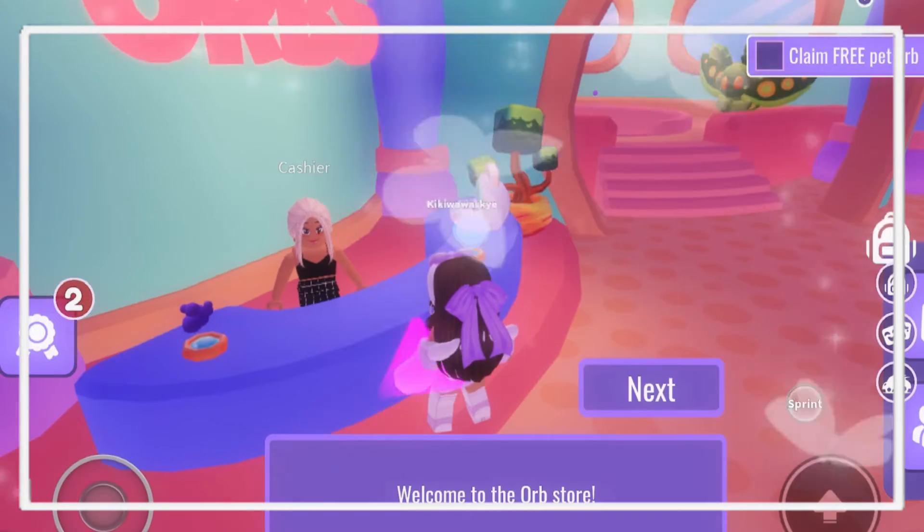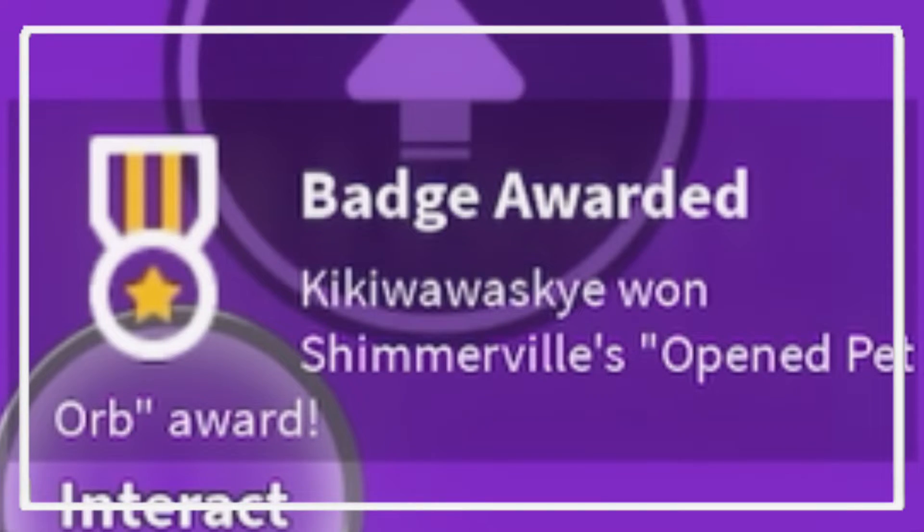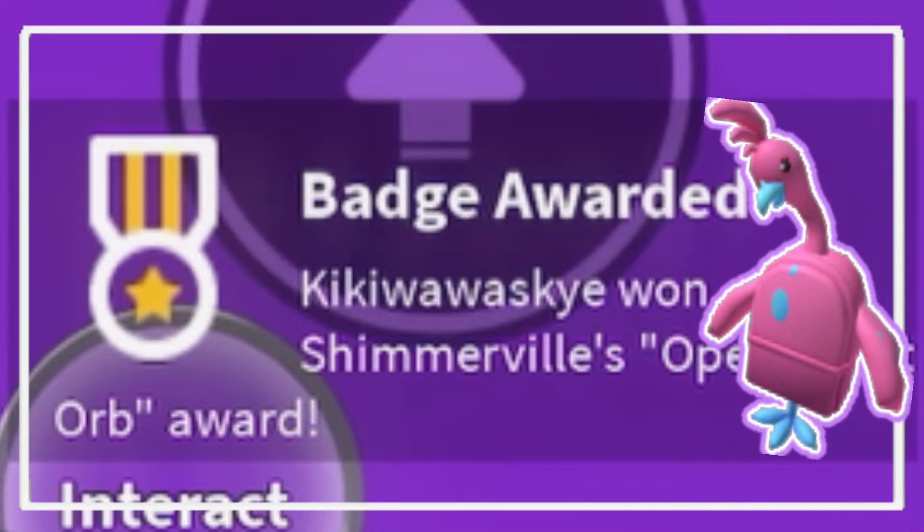Once you're in the pet orb shop, click Buy, click Mossy Pet Orb, click Clam, and then you will get a badge — and that means the item should be in your inventory.